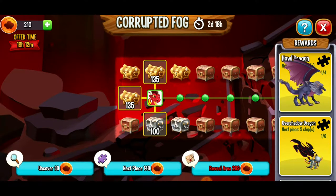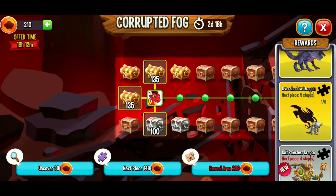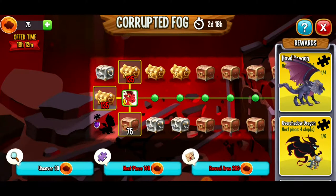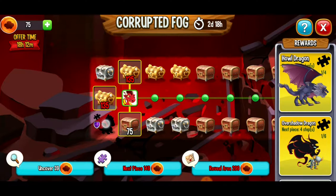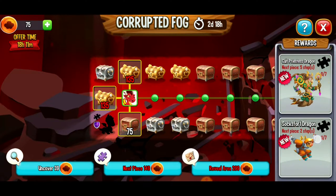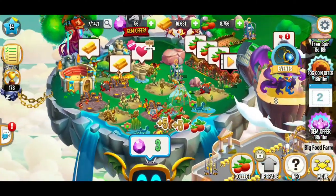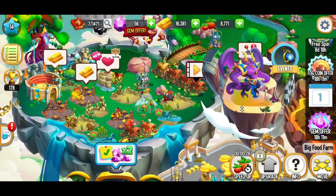We've got 210 fog coins left — that gives me enough for one more. Howl Dragon is four steps, Overshadow Dragon is five steps — I'm going to go to the left. We got a gem! I'll take that any day — rock on! Now the Howl Dragon, we're getting closer to another piece, and there's a piece right there. If I had to guess, that's the Socks for One Dragon — the next piece is two steps away. Back to food — not much luck there.